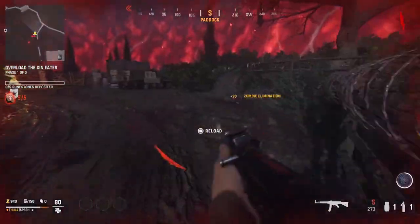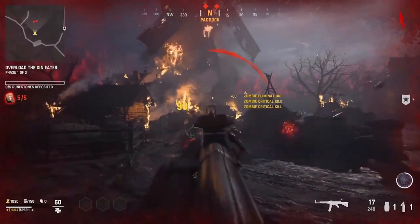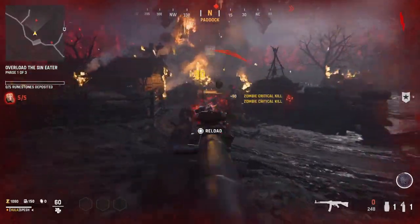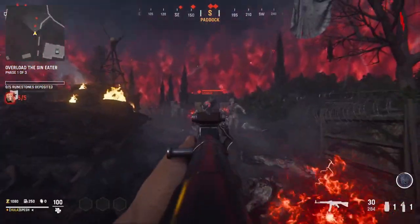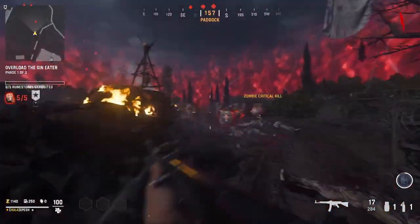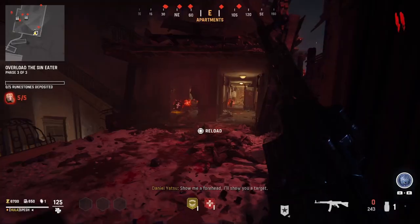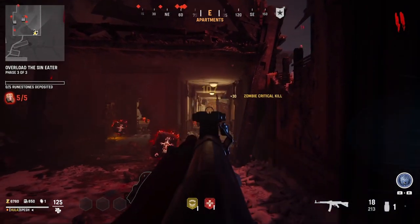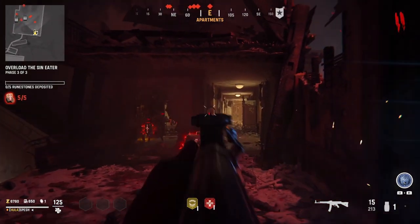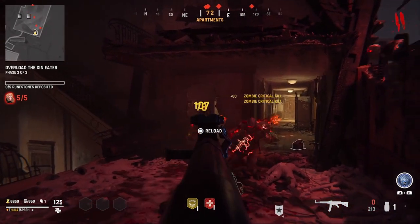I'm not sure at this point if it's easier to get XP on early rounds or if you're better off doing it on later rounds, but on earlier rounds the zombie spawns are going to be a lot slower, and you're not going to have to deal with the Storm Kriegers and all the other scary zombies — just regular old zombies, which makes it quite a bit easier. Especially early in the game's life cycle when we don't have weapons leveled up or the best attachments, I'd recommend doing it on an earlier round first, just so you can level up that weapon, get some attachments, and so on.